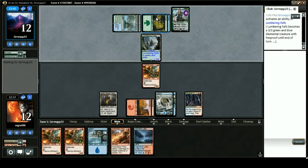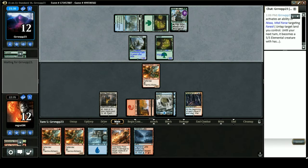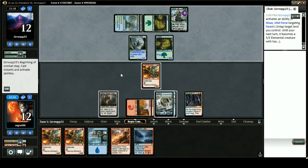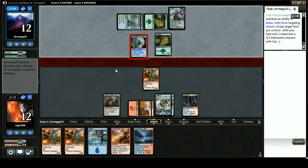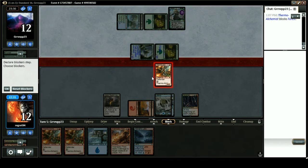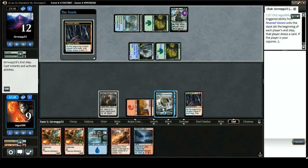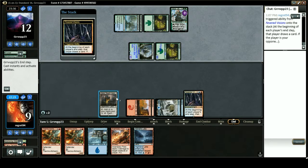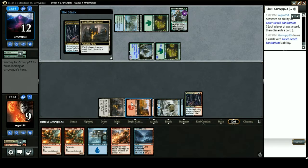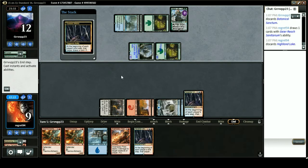Activates Lumbering Falls, makes a land into a five-five. Okay, swing for eight — this is annoying. We'll block the five-five. End step we will loot, pitch this Highland Lake.